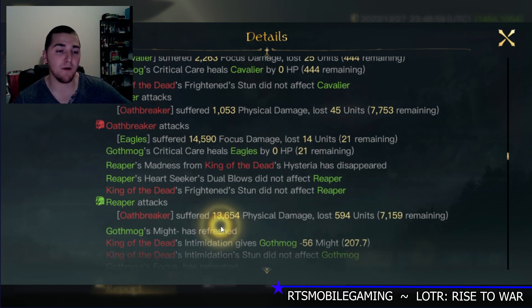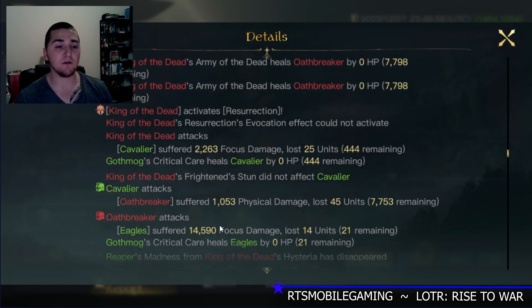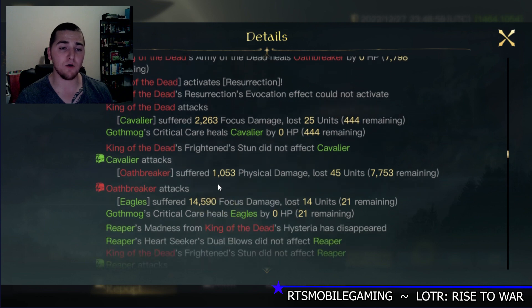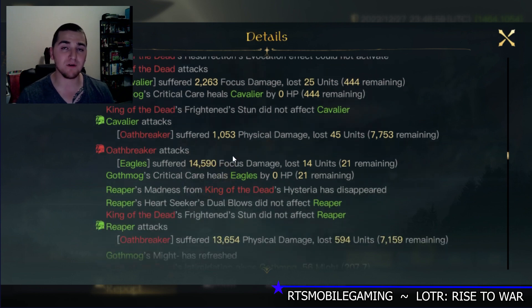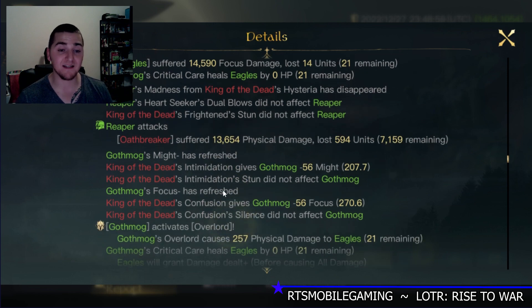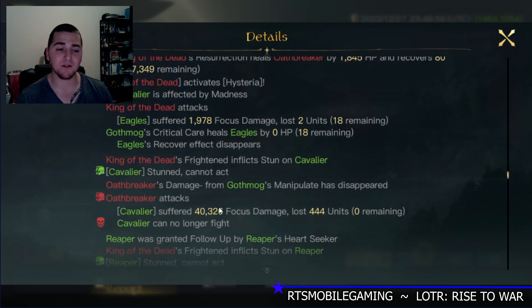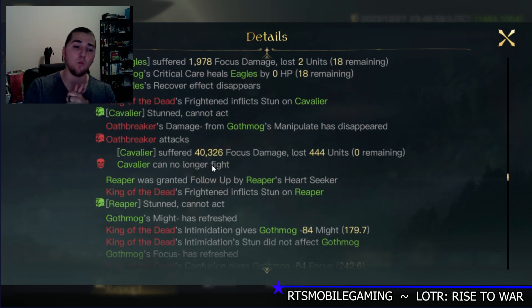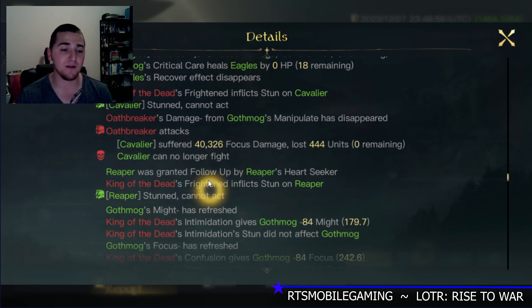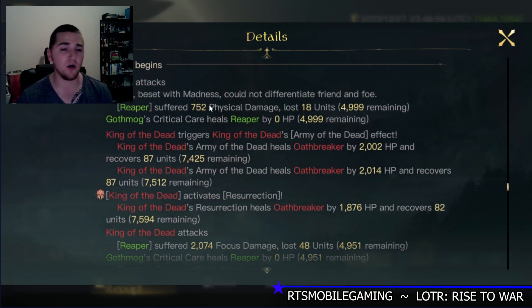The Reapers hitting the Oathbreakers, the Oathbreakers hitting the Eagles. Even though the Eagles take reduced damage and the Oathbreakers are dealing 42% reduced damage, they still deal crazy damage — they still hit the Eagles for 14k, that's crazy. The Reapers hitting back for 13.6k. A lot of damage coming out here — one-shotting the Cavaliers with 40k damage. Reapers are stunned!